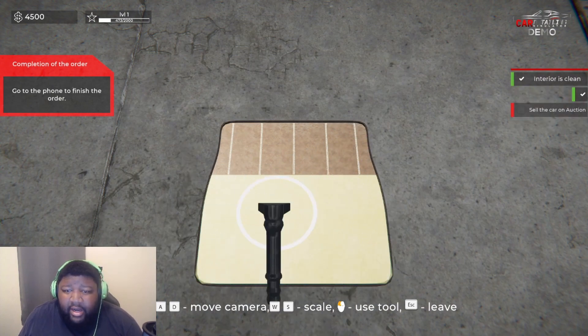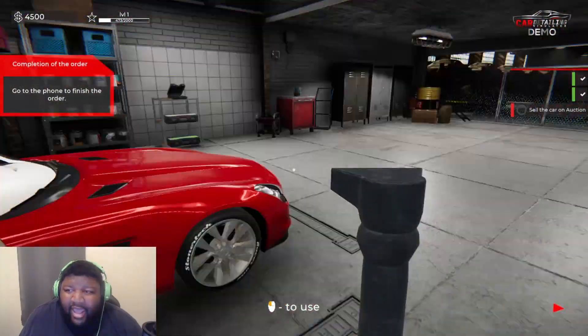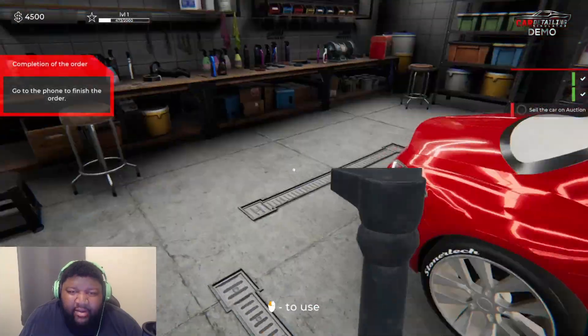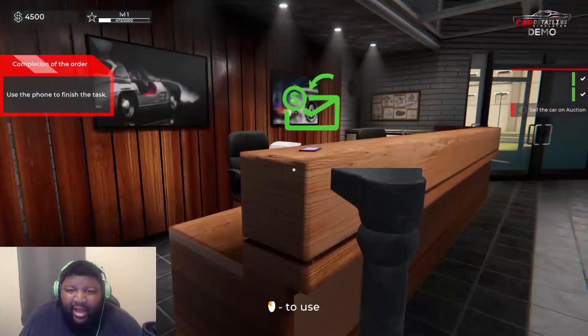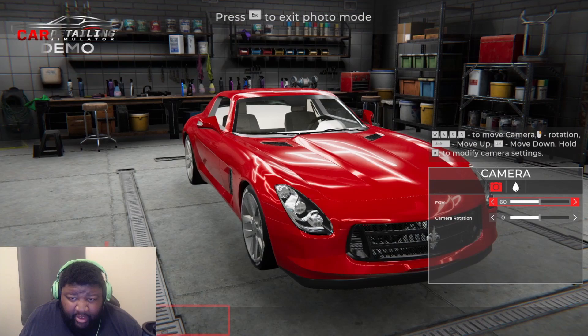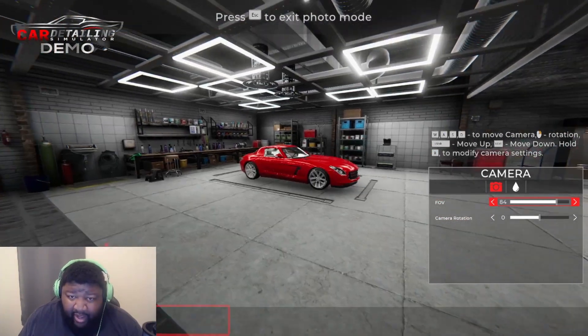Hopefully we're not done with the demo, but I have a feeling we are — it's kind of showing us all the features they have right now. Let's close the doors, we're going to go sell at auction. How much money are we going to make on this? Let's take a random picture — rotating the camera... perfect.